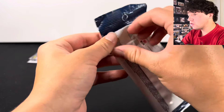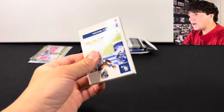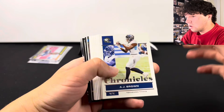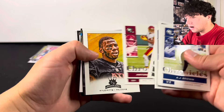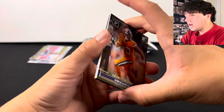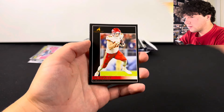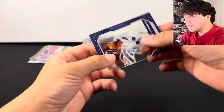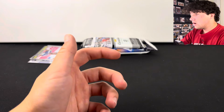You can hit Trevor Lawrence rookies out of here, Justin Fields, also Jamar Chase. We actually hit a Dak Prescott auto for someone on Whatnot in one of these, so there's definitely some potential here. We got Gridiron Kings inserts — Kyle Pitts, Javante Williams, Terrace Marshall Jr., Kyle Trask, Travis Kelce on the Pinnacle, Brett Favre Pinnacle, and an acetate of Patrick Certain. So not very good on that one — you do have to get lucky on those.